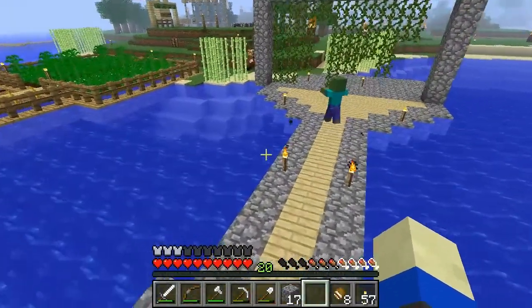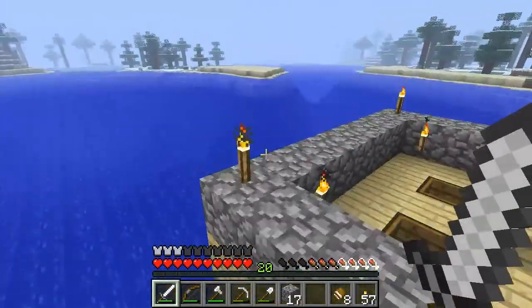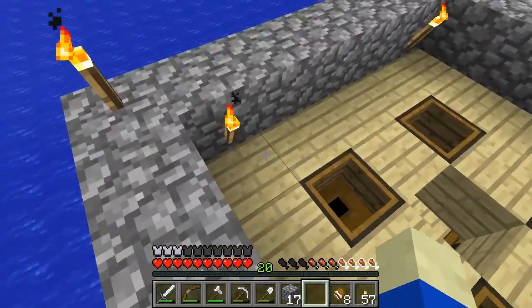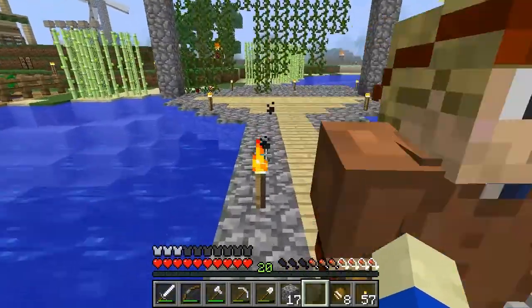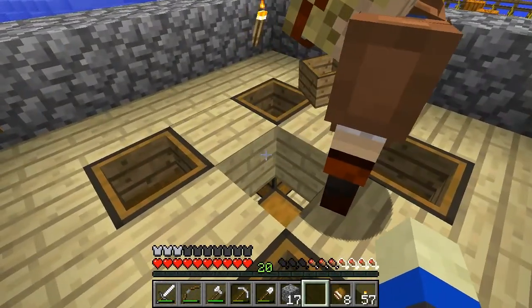What we can do later on is set up some water above this thing and pour it down the corners, and then it'll flow into the middle. That way all the eggs will get picked up every now and then whenever we turn that on. That's quite smart.